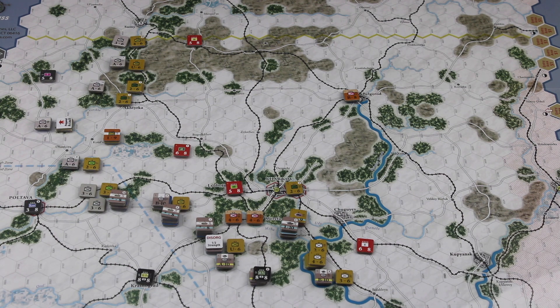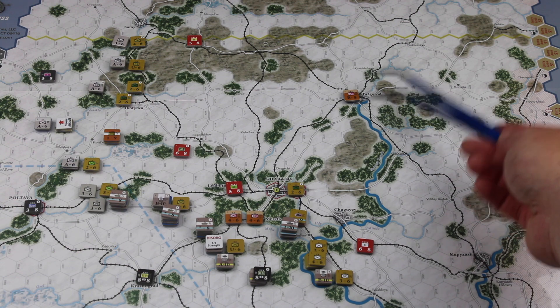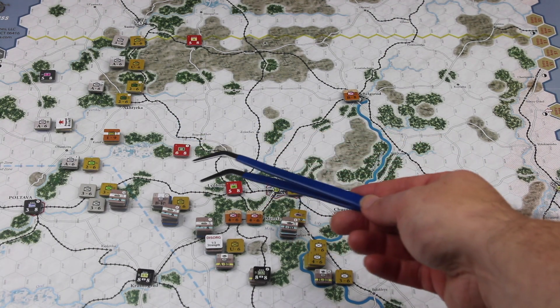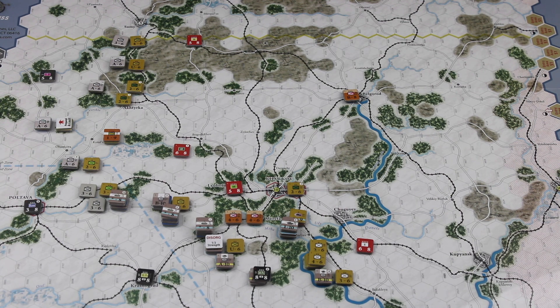In the first turn, the Axis powers were able to make progress. Before I talk about that, I should mention the objectives: the Axis have to take and capture Kharkov, this hex here, this hex here, and this location up here as well. So the Axis have got a lot to do in a short number of turns. They've been able to push some Soviet forces back, especially in this area. The Axis did some prepared assaults and some mobile assaults, giving me a good opportunity to learn how those mechanics work.